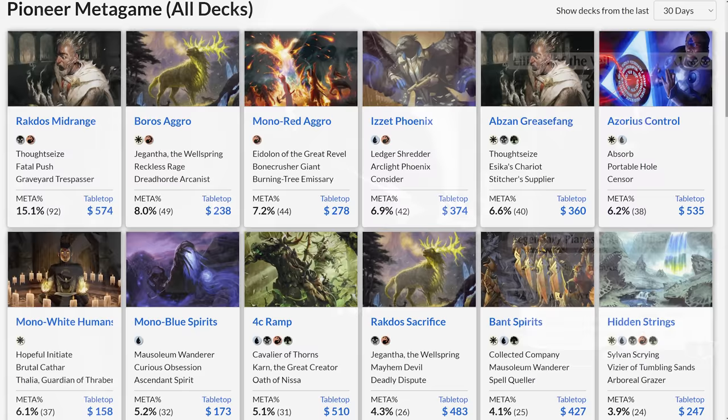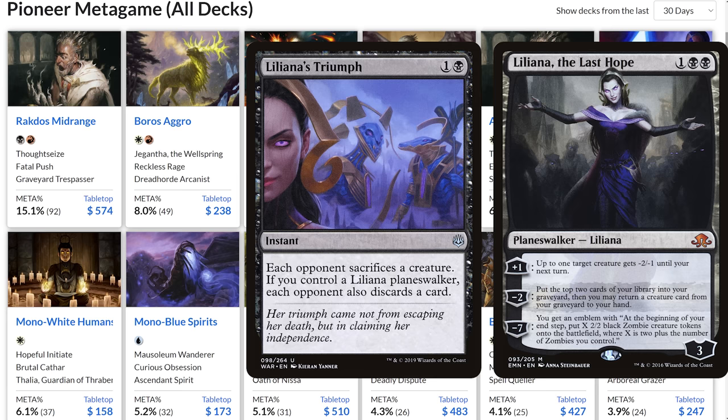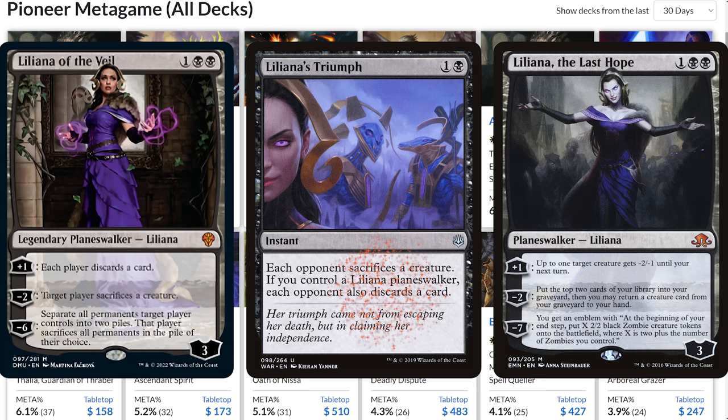We also have the other Liliana — Liliana the Last Hope — who milled and returned a creature to hand. But what's even better is that we have Liliana's Triumph, forcing the opponent to sacrifice a creature, and if we have a Liliana on board, they also have to discard a card. How brutal is that?